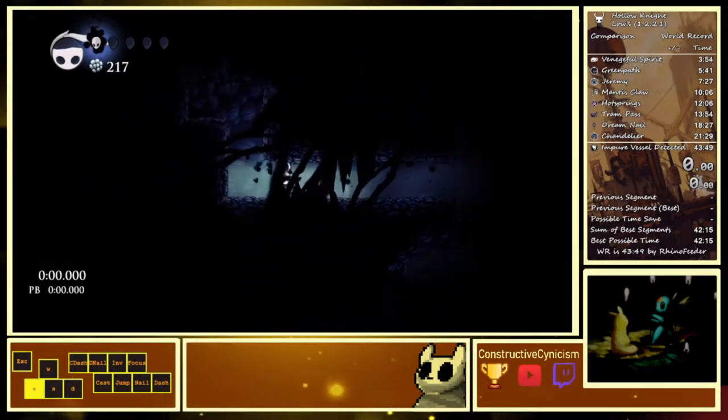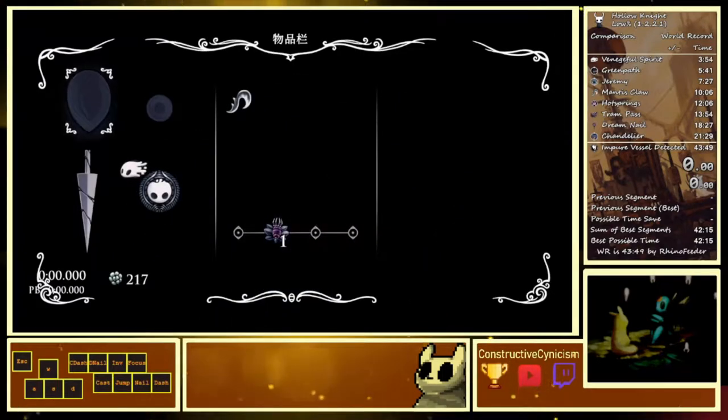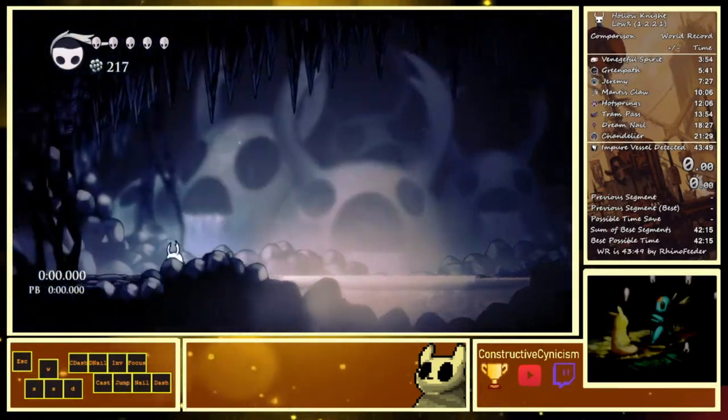Pre-jump all these transitions, pogo this breakable egg, pogo the next one, then inventory drop. Cancel the inventory relatively early — the hard fall timing is pretty lenient here, so you won't see your character but you'll get a feel for it. Move right as soon as possible because you're losing time otherwise. If you hard fall into the lake it's only a small time loss. Then take this bench — that's Hot Springs.